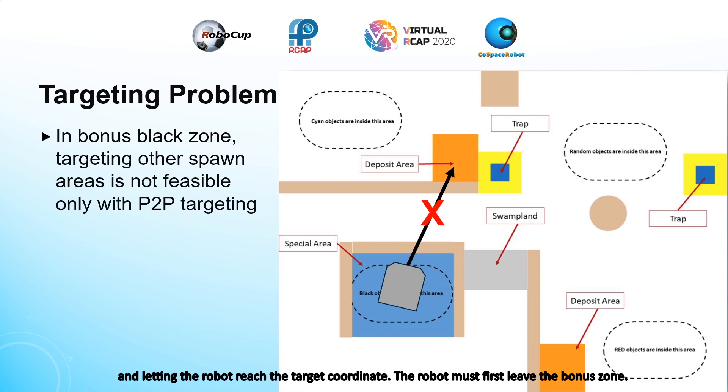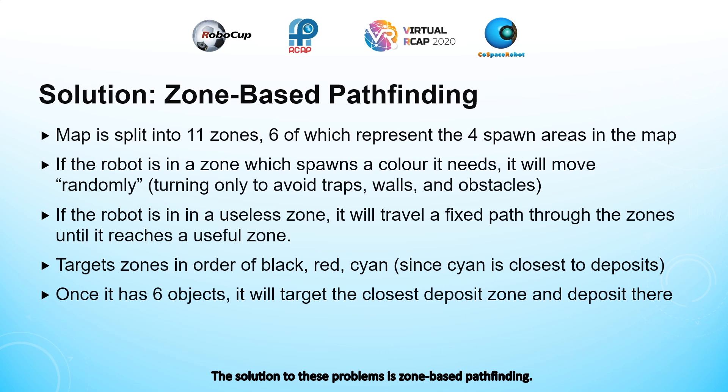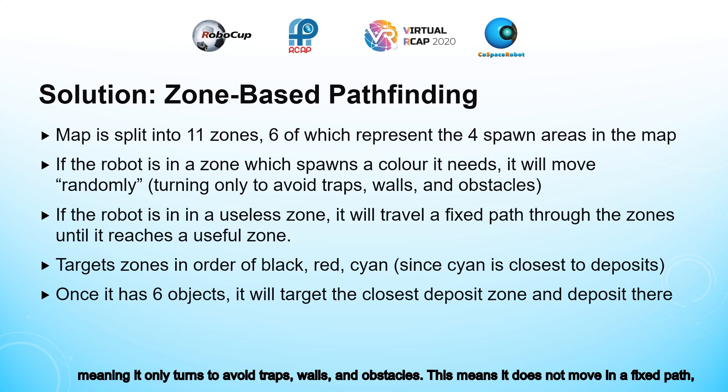The solution to these problems is zone-based pathfinding. The map is split into 11 zones, 6 of which represent the 4 spawn areas in the map. If the robot is in a zone which spawns a color it needs, it will move randomly — meaning it only turns to avoid traps, walls, and obstacles — so it will cover more ground and collect more objects. If the robot is in a useless zone which does not spawn any objects it needs, it will travel a fixed path through the zones until it reaches a useful zone. It will target zones in order of black, red, and cyan.